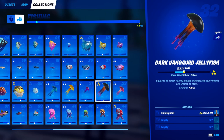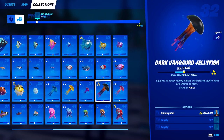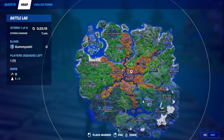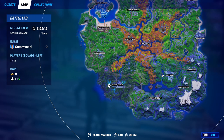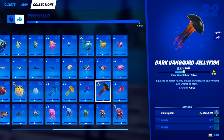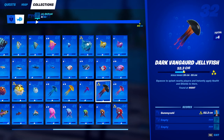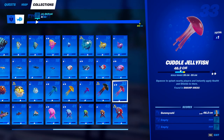The next one is a hard one — the dark vanguard jellyfish. I see every season people leaving comments that this one took them the longest to catch. But its requirements actually aren't that bad — all you need to do is catch it at night. Just load into your Battle Lab, set the daytime setting to nighttime, and you can go down to any fishing spot — Slurpy Swamp, Lazy Lake, literally anywhere — because there is no location restriction. It only needs to be nighttime, so just fish away and you will eventually catch the dark vanguard jellyfish.